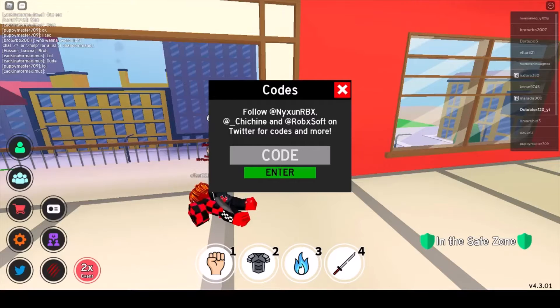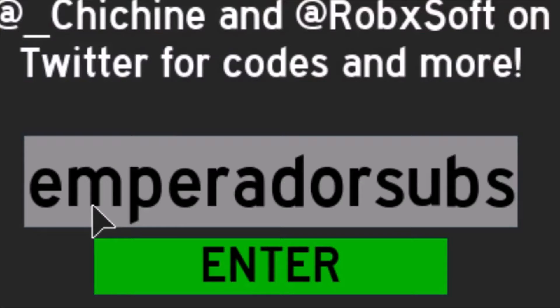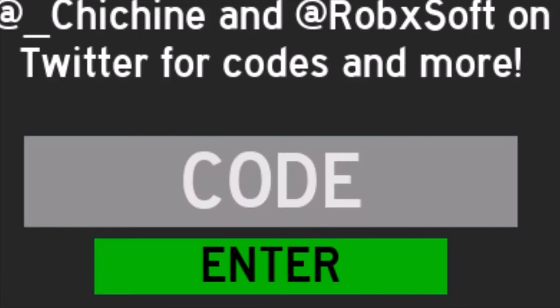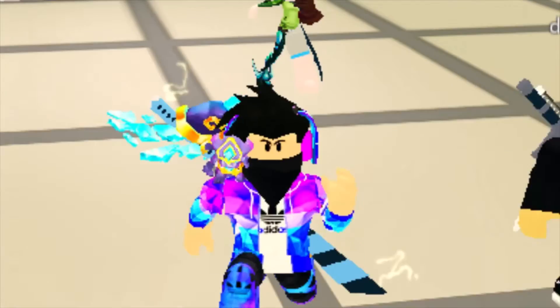What's up guys, I'm Nathan and today I'm gonna be showing you the new code that came out in Roblox Anime Fighting Simulator, which will give you some Chikara shards. For other codes, you can check out the video in the outro. The code is 'Emperor subs' — I've already used this but it just came out very recently.